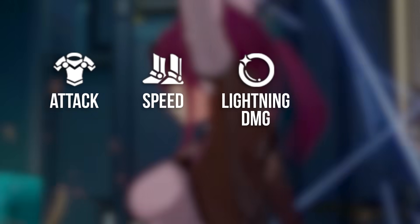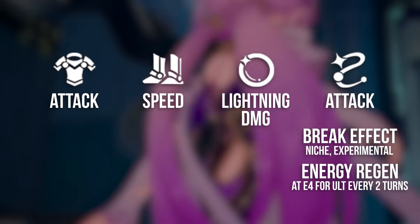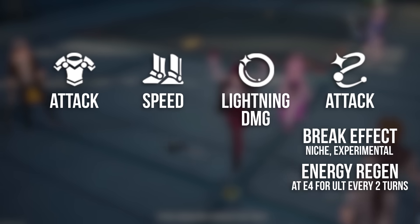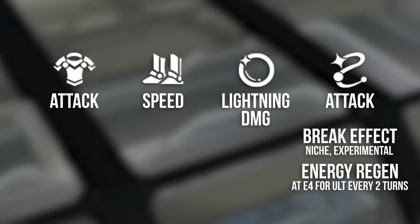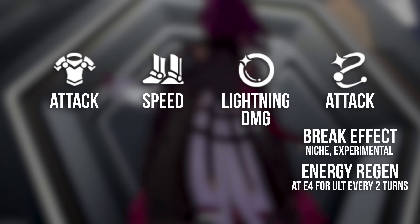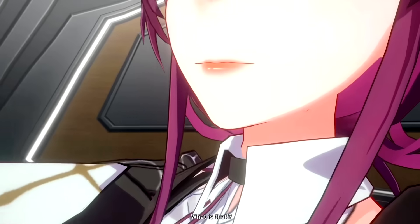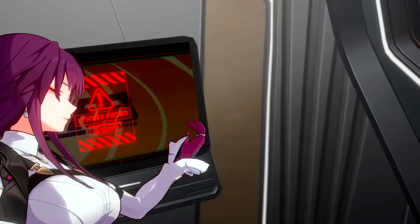I'd use an attack body, speed boots, lightning damage orb and an attack rope. You could go with a break effect rope — it won't do anything for raw damage or the DOT built into a kit, but if you can break an enemy shield, the damage for the break and break DOT will scale off her break effect. I just think it's awkward with so many different characters having damage procced at the same time — you run the risk of breaking with a different character instead, and then all that break effect on Kafka would be for nothing.